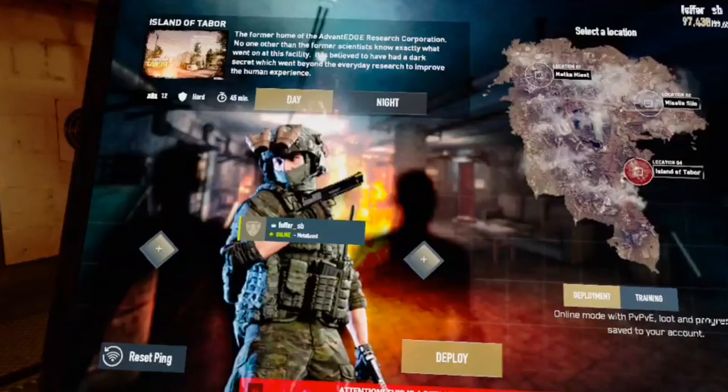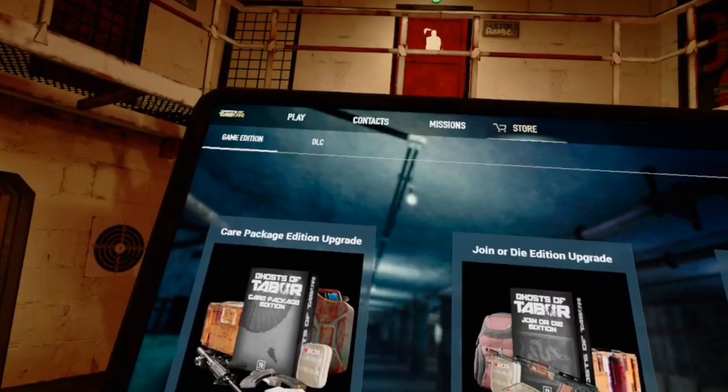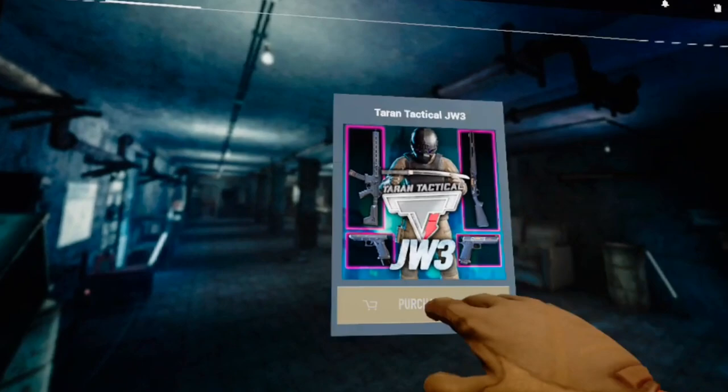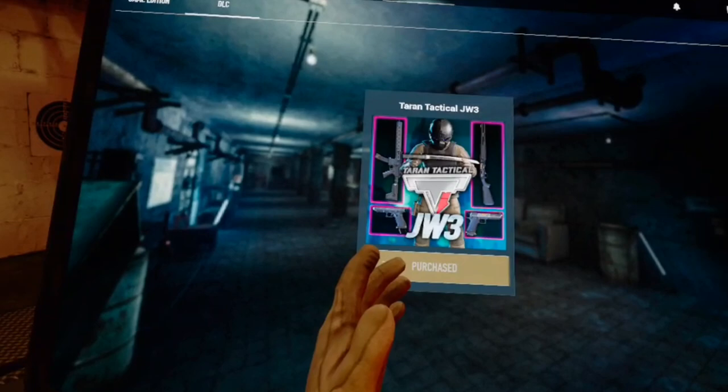The first thing we're going to move on to is how much the John Wick DLC is itself. If you want to buy the DLC, you go on to the store, click DLC, and it's right there. It says 'purchase' for me because I've already got it. If you are in America, it is $4.99, and if you're in the UK like me, it is £2.99.